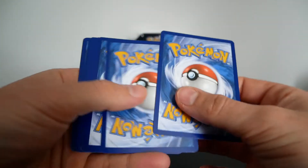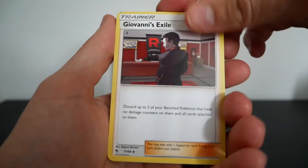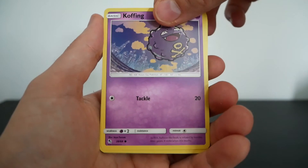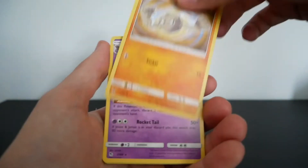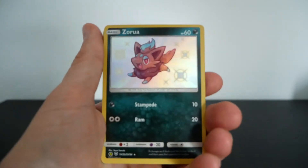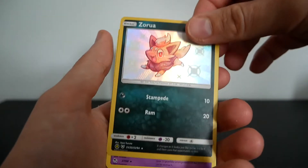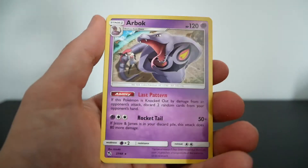Pack two: Steel Energy, a Giovanni's Exile, Brock's Pewter City Gym, Koga's Trap — does the guy have any friends or just enemies? — Clefairy, Koffing, Voltorb, Cubone, and Geodude. Rookie error opening — we know we're not getting a decent card at the back anyway. But we've got the Shining Zorua, which is a beautiful-looking card. For the rare, we have an Arbok with Jesse in the background — I actually like that they've incorporated more of the characters into this set.